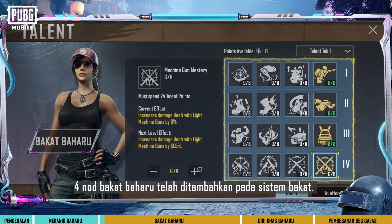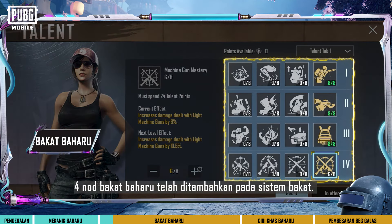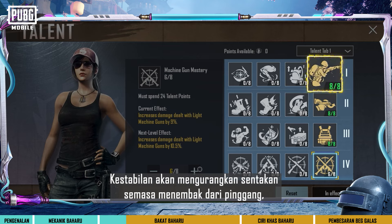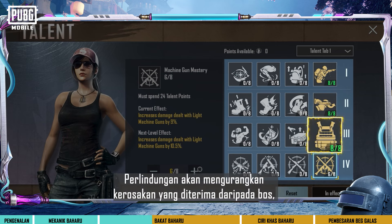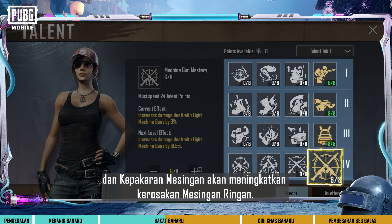In this update, four new talent nodes have been added to the talent system. Stability reduces recoil when hip-firing, dexterity makes reloading faster, protection reduces damage taken from bosses, and machine gun mastery increases light machine gun damage.